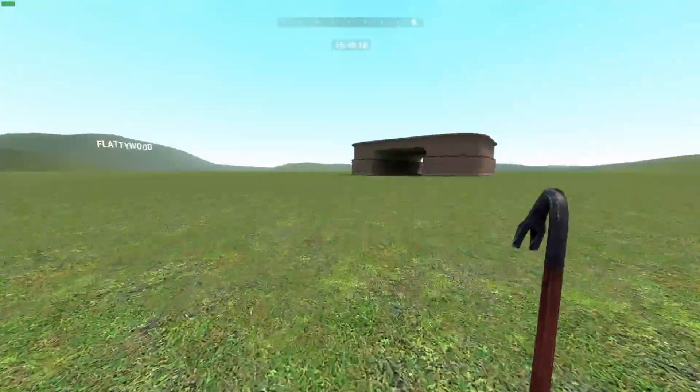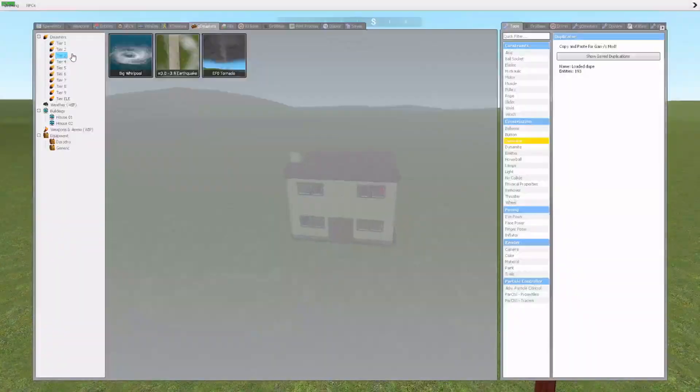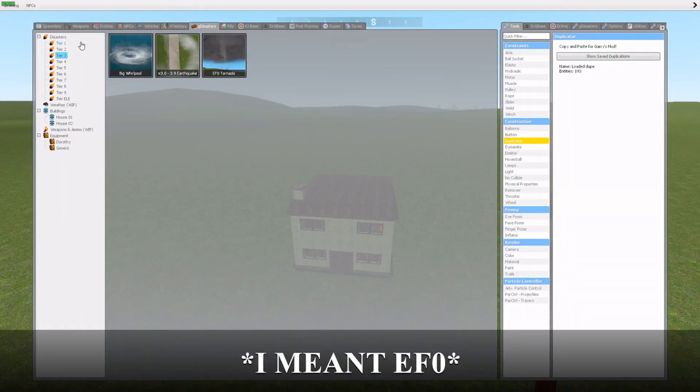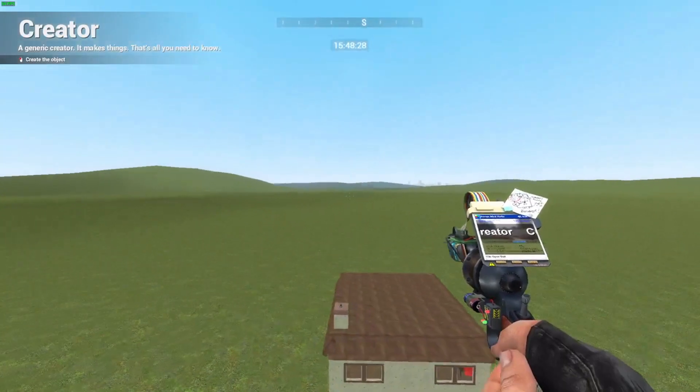So yeah, we're going to be doing G-Disasters vs. just this house. I'm not going to showcase the F2 — I'm just going to skip that over, because that ain't going to do any damage. So let's start off with the F1.